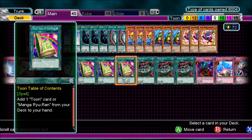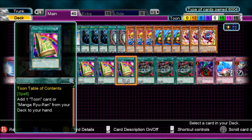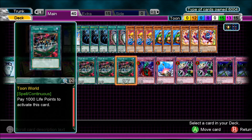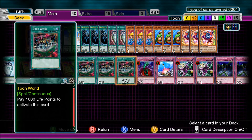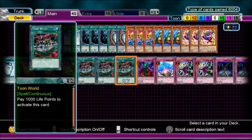3 Toon Table of Contents — add one Toon card or Manga Ryu-Ran from your deck to your hand. Basically it's just a plus one Toon searcher, great card. And Toon World — pay 1,000 life points to activate this card. While it's on the field, your Toon Monsters can attack directly, as long as your opponent doesn't have a Toon Monster on their side of the field of course.